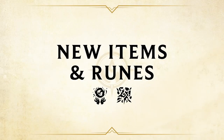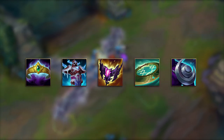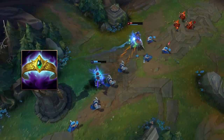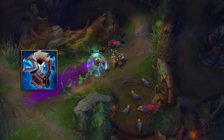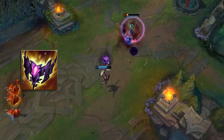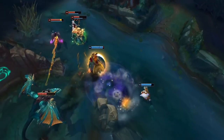Want to know what to spend that hard earned gold on? The devs are adding a number of mythic and legendary items to the shop to add more itemization options. These new items should allow for more choices for champion classes, including new mythic items for mages looking to survive and make the most out of their abilities, as well as tanks who want to lead the charge. New legendary items also join the fray, including those that take a side of health with that extra mana, expedite the finishing blow, and bust out your ultimates in record time.